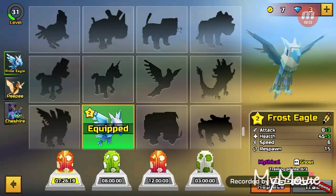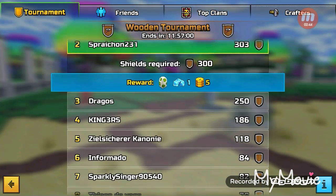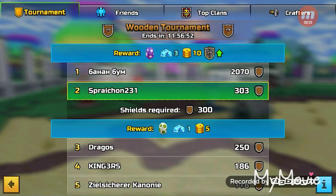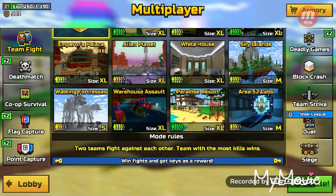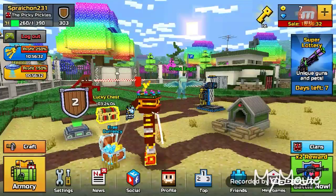Back to the shields. As you can see, we have new tournament stuff. You need to get at least 300 trope-bolt shields before the day ends. And if you do, you will get a purple egg, three gems when you're in the wooden tournament, ten coins, and you will rank up. Everything's just changed, and it just looks nicer to me.